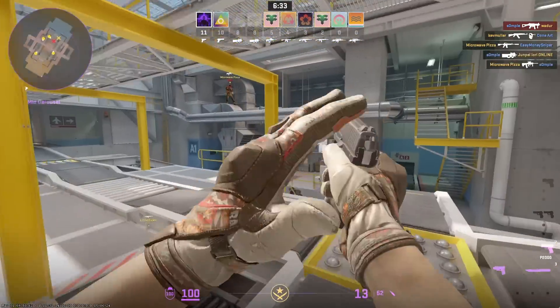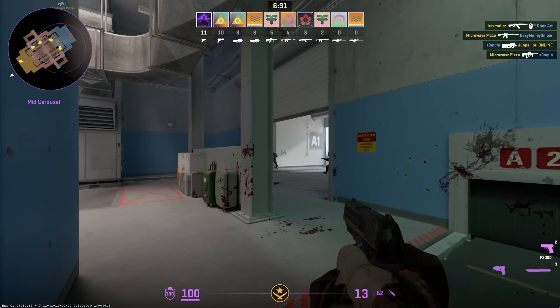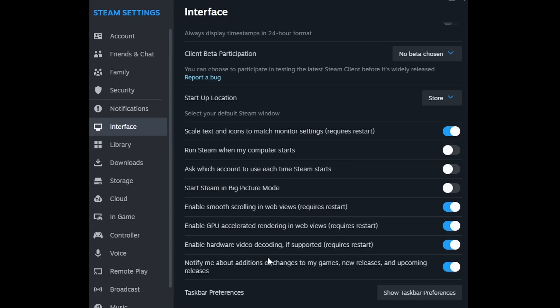Fix number 14 is optimizing Steam's interface settings. In the Steam Settings Interface tab, at the bottom there are multiple settings you'll want to enable, including GPU-accelerated rendering and hardware video encoding. The rest are up to you, but those two matter the most.